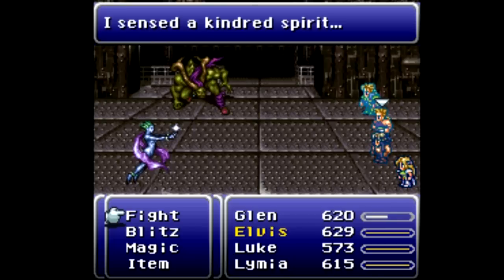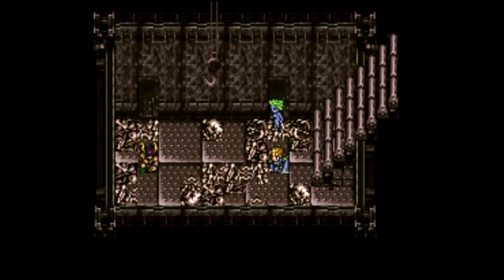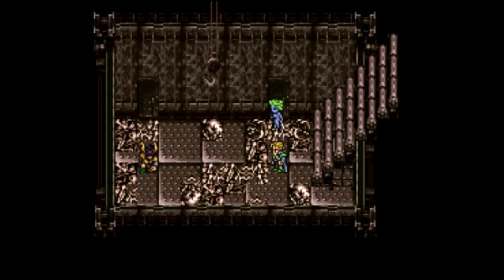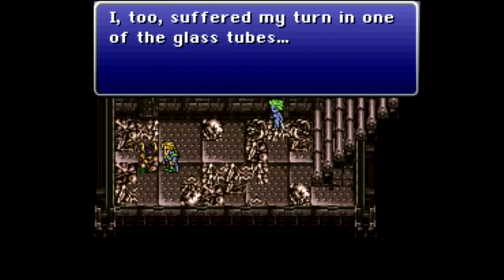Actually, who are you? 'I sensed a kindred spirit. You have Rama's power.' We're espers — this is a shock to anybody at this point. I think we all realized they were espers. Well, Rama did entrust them with his power. I'm not doing an epic enough voice for these two. Let's talk to Ifrit. 'Gestahl has grabbed our friends and is trying to drain them of their power. I too suffered my turn in one of the glass tubes.'